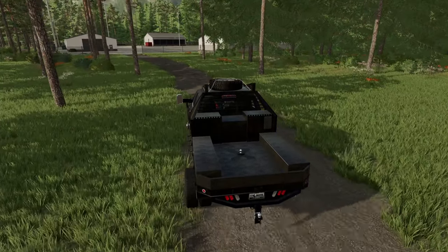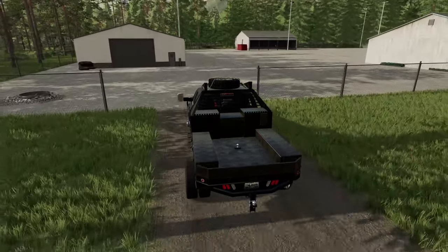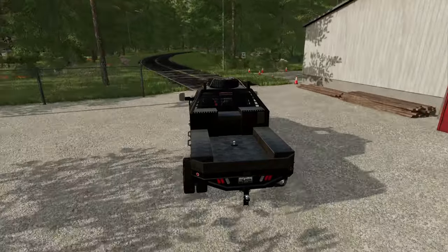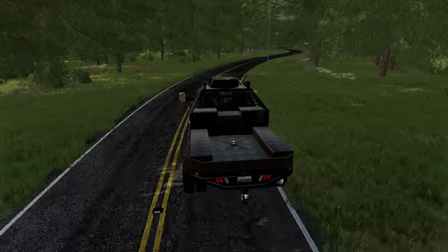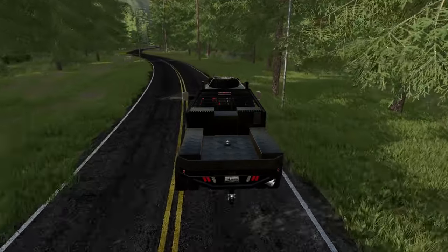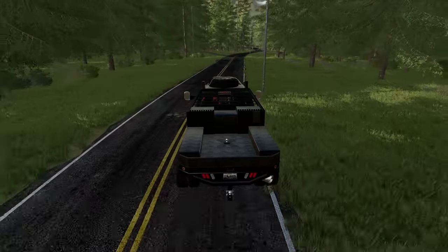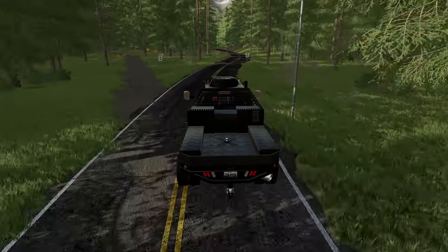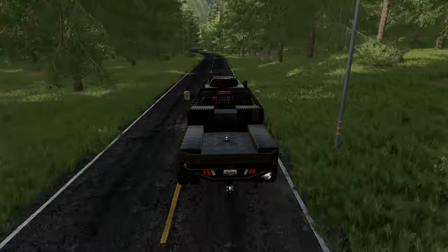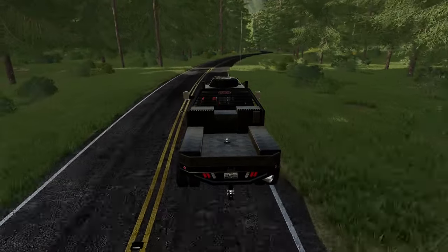We're going to go grab those logs that we moved out of the swamp and get those sold. That may be the last load of logs I end up taking off of Mr. Bill's property. We'll do one final check and make sure everything is opened up and cleared out to suit Mr. Bill, and then we'll go ahead and start looking at our equipment. I can't take everything with me unless I hire a freight company to haul it over to Elk Mountain if I end up moving there.